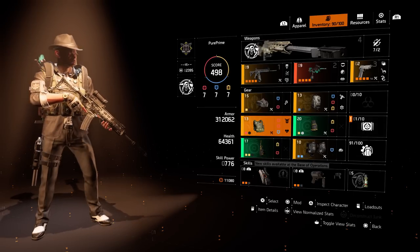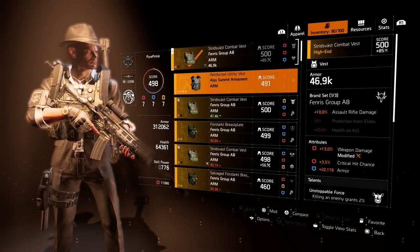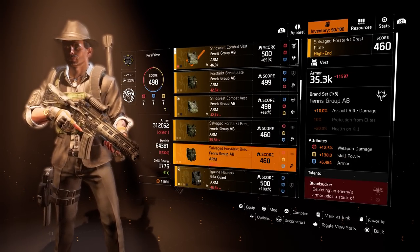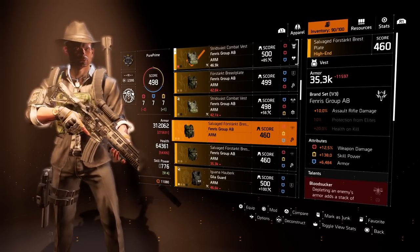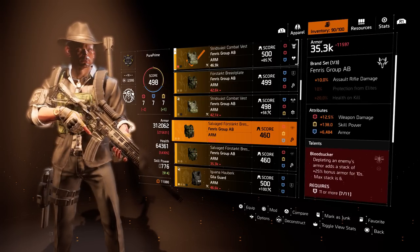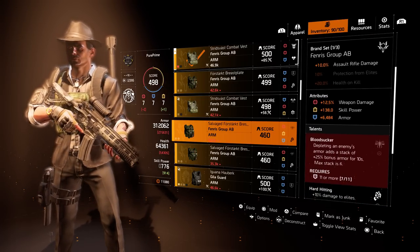What up, what up, what up fellow agents, PurePrime here. Today I'm gonna show you where to find this beautiful vest — this Fenris vest with 12.5% weapon damage on it. Yeah, you heard me right, 12.5%. Are you ready? Let's go!